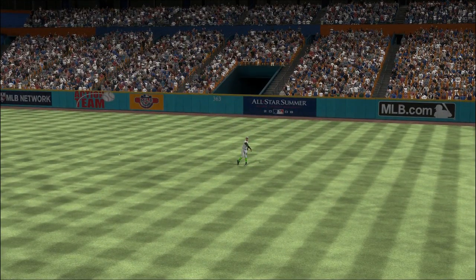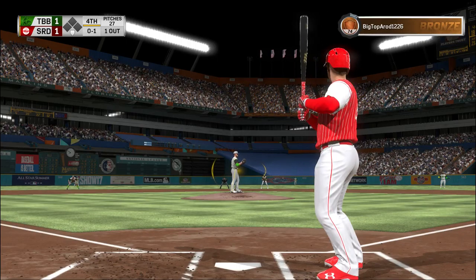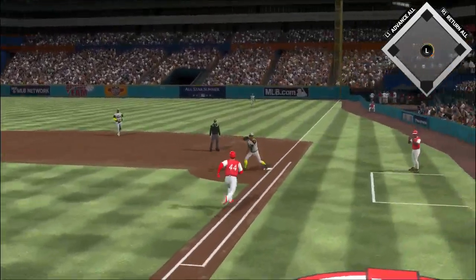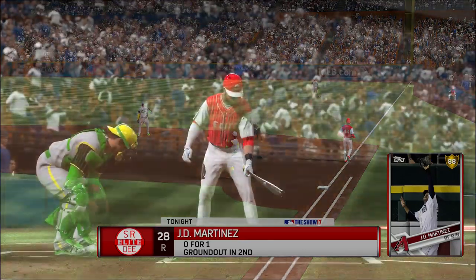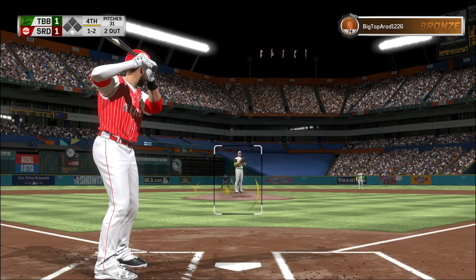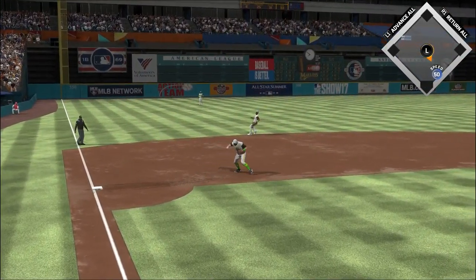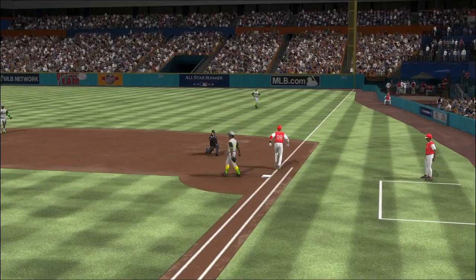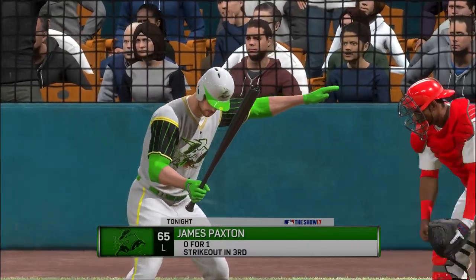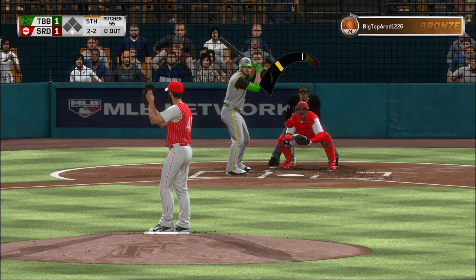Now batting — that's low but called the strike anyway, nothing in two. Slap hard the opposite way — Judge is there to put it away for out number one. Digging in now: Anthony Rizzo. The windup and the 0-1 — a swinging bunt to the mound, in time to first, and there are two away. Digging in: J.D. Martinez, he's 0 for 1. He's got to locate a little bit better if he wants to put him away — this guy's too good. Chopped weakly to the left — Longoria up with it, throw to first in plenty of time, and the side is retired.